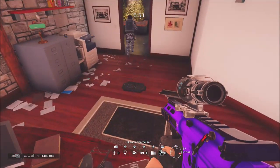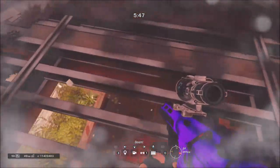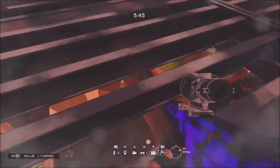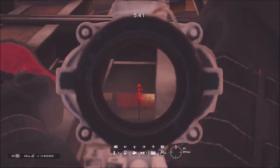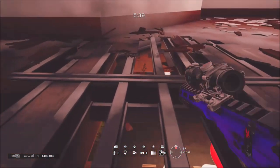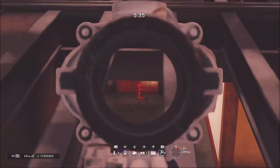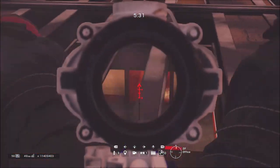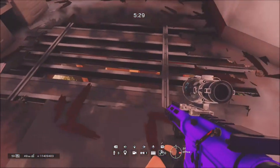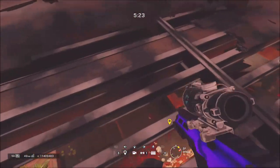Next spot: this one involves blowing open a hole in the roof. This is more useful if the enemies are probably going to be rushing, because if they don't rush and go through the building thoroughly, they're probably going to end up killing you up here. So don't use this one if they're not rushing or pushing faster than usual.